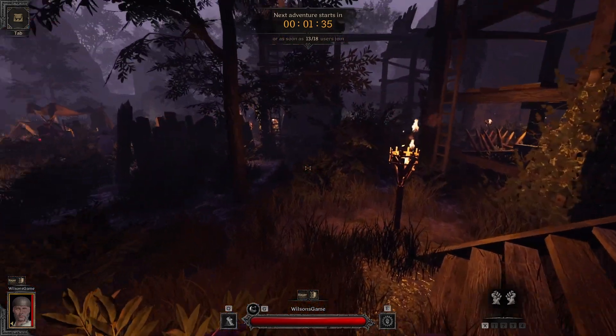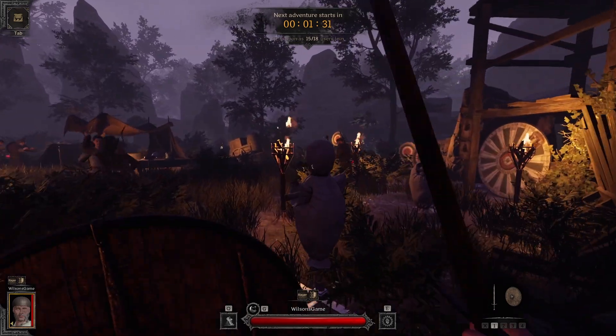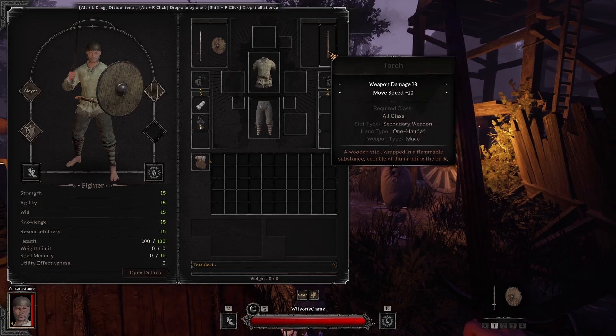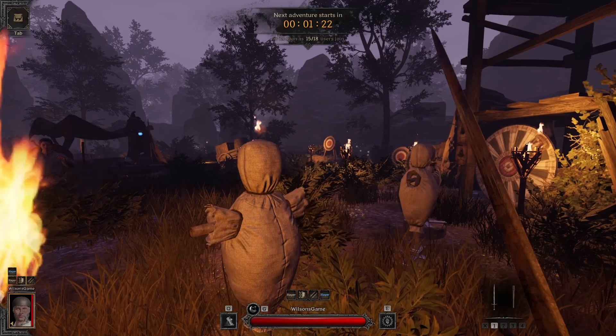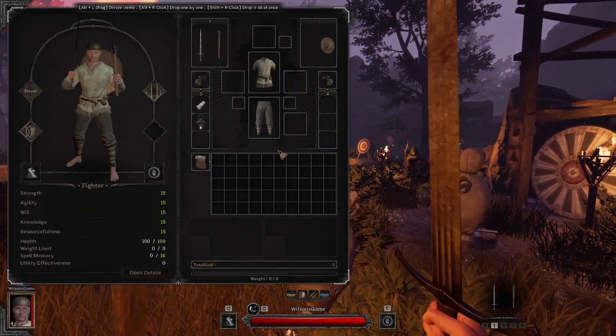Hi everyone and welcome back to another video. Today we're going to be talking about the dual sword, dual wield setup on the fighter class. There were some really good changes for this setup and even without them I loved it before Playtest 5. I just want to talk about the perks, the gear, some of the weapon options, and a lot of you have been asking about combos so we'll get there.